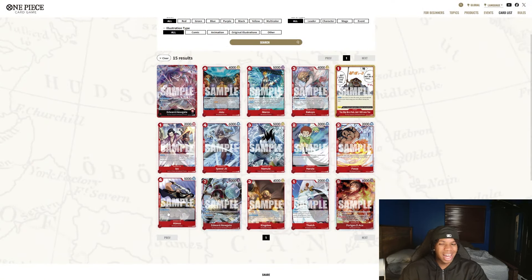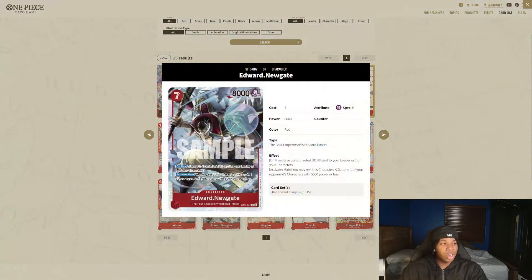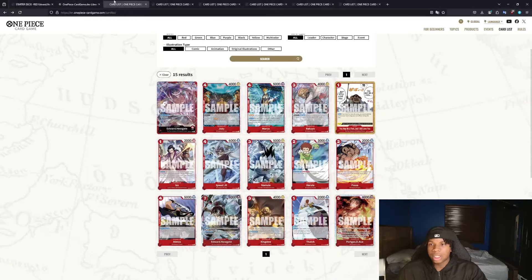Probably my least favorite out of the six, to be honest. Maybe come OP09 support it's going to be looking a little better, but I'm not too gassed on it right now. That said, this card — the Gate — is really nuts. If you play Marco, I feel like this is the card. Maybe Marco is better than I think. I kind of view it as a worse black, but maybe that's something I need to actually test more.